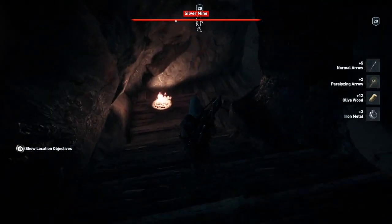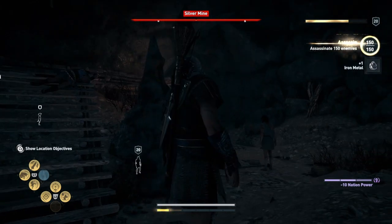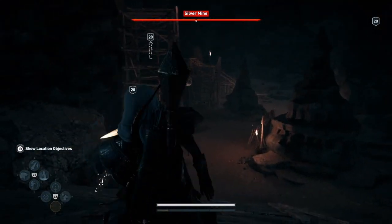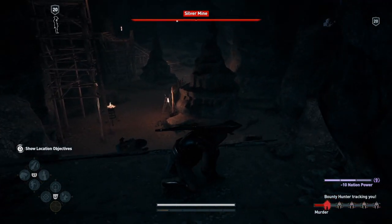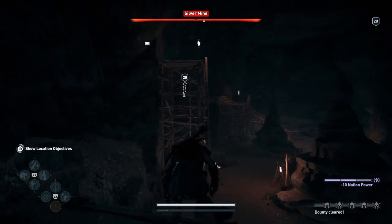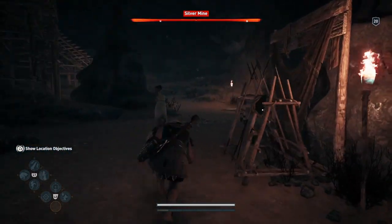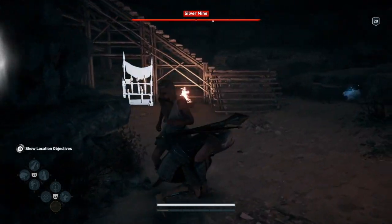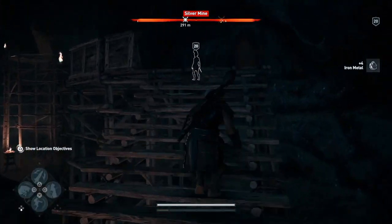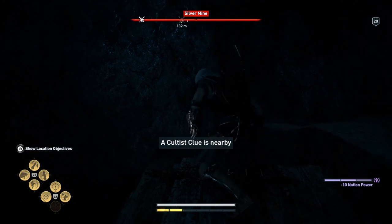Now all we need to do is get the second treasure, and that's a little bit further over. I found it a bit of a trouble to find it first time. There are more enemies around — dealing with them now. We've got the mercenary back again, so we'll pay him off again. We need to go and kill that guy in that fort who pays the mercenaries. There's a guy up there — we're gonna climb up the stairs here and get some of this stuff first. It says there, a cultist clue is nearby.